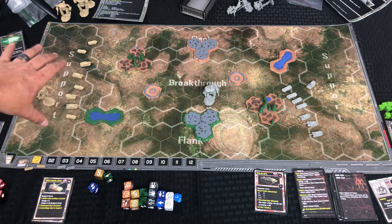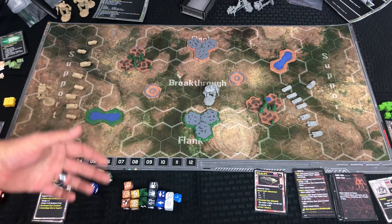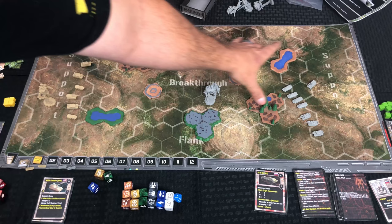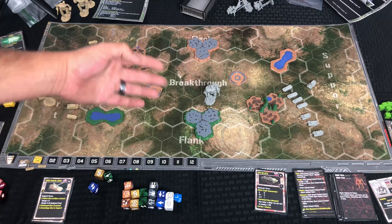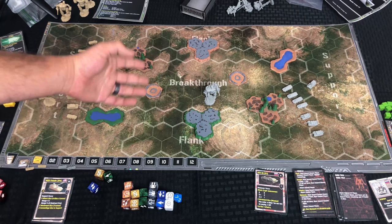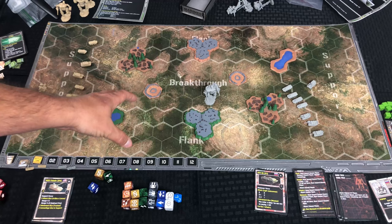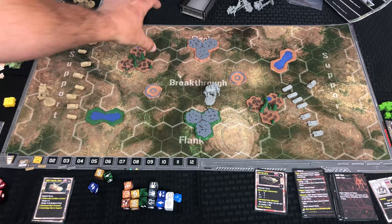You're going to have a support section on each side — that's where your units start or your support units fire from. Along each side is the flank — this set of hexes here and this set of hexes there — and in the center you have what's called the breakthrough. There's a thick white line around each area designating what it is. Having control of a flank — meaning you have more units in the flank than the enemy — gives your units in the breakthrough a bonus die when attacking, and controlling both flanks gives two bonus dice.